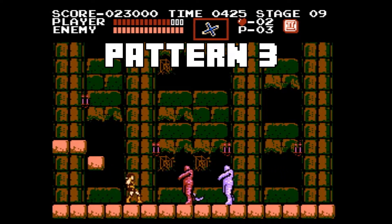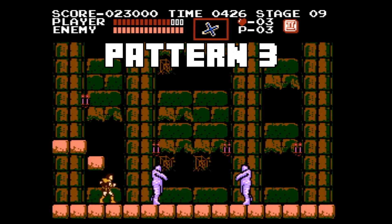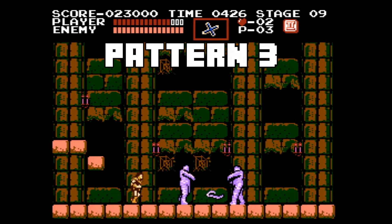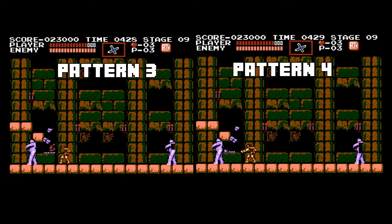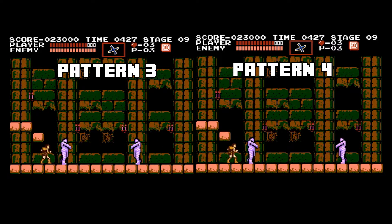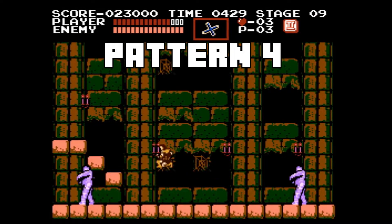With the third pattern, the mummy will walk into the room about halfway, then turn around to attack. When I see that I don't get either of the first two patterns, I wait until the mummy is over the first spider web and then I move in. I'm going to throw my first cross to break the bandage projectile that's coming for me — I do this for both of the last two patterns.